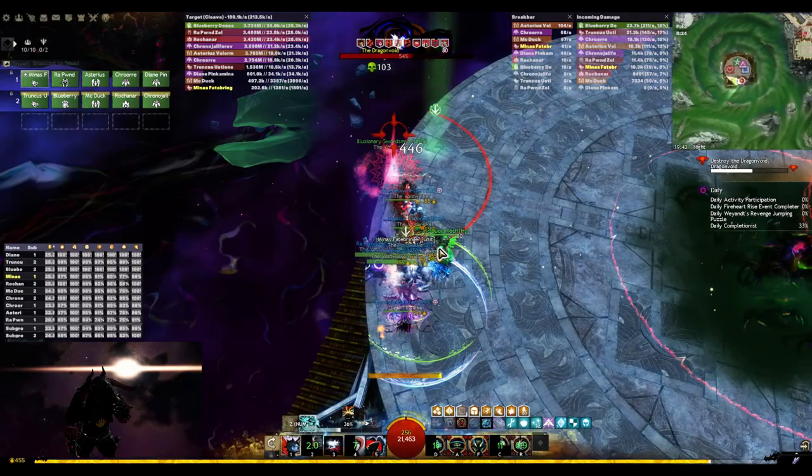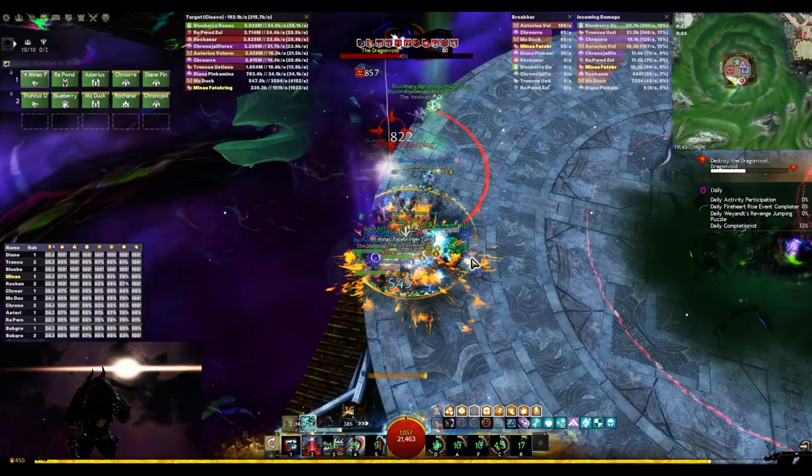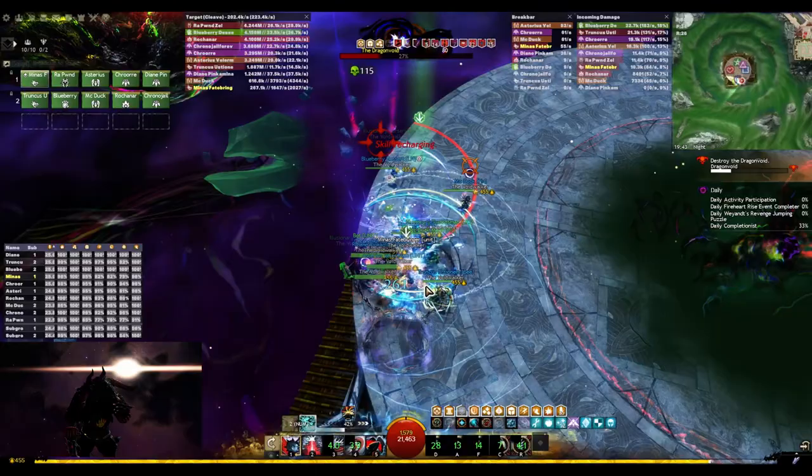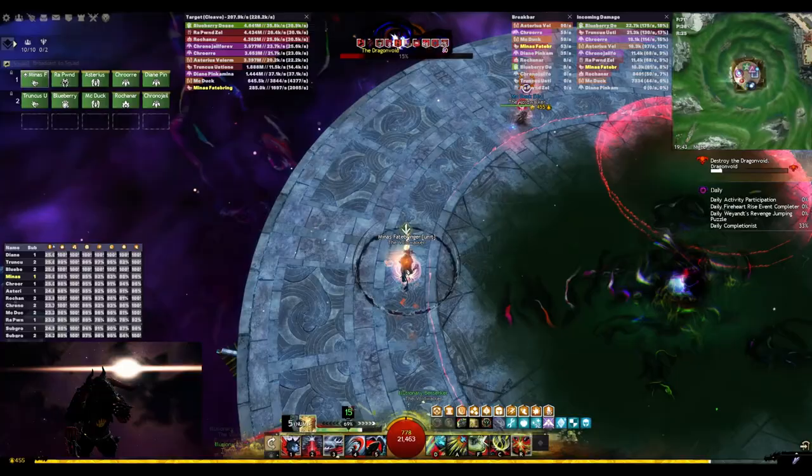Whenever there is time, you can use mace 2 into mace 3 to blast some additional might. Here I swap to Ventari unnecessarily — it's not really needed; you could have just stayed on Glint and used Glint Elite for the superspeed.